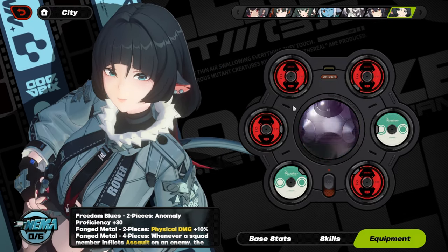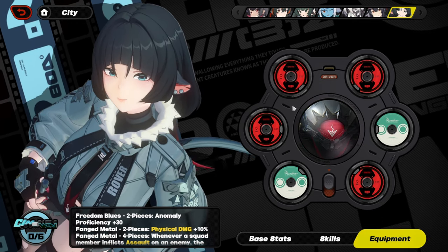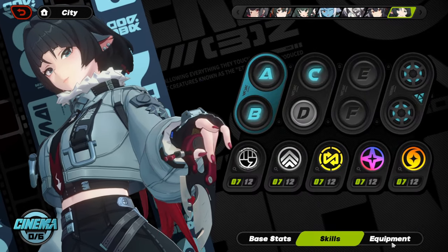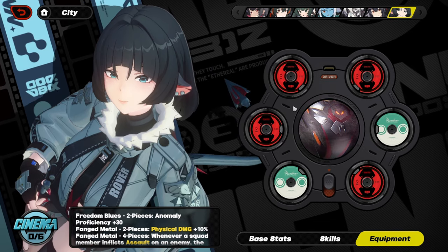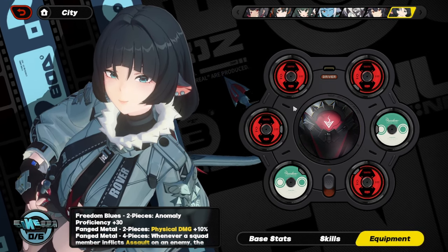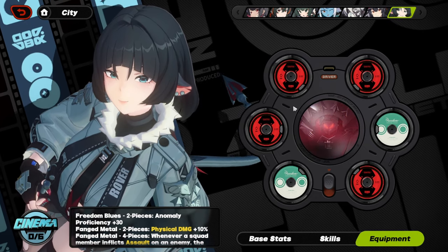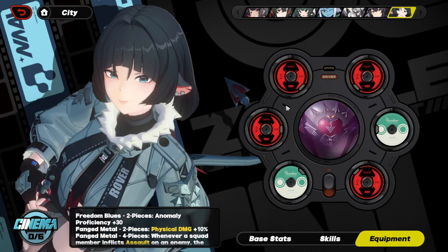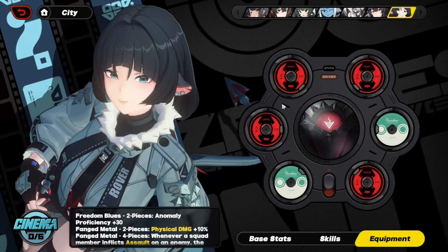At 400 AP she hits very high numbers, and she's not even fully maxed. Fully maxed she'd be at 500 AP, and with her core maxed out too she'd also reach 500 AP. This will be a 400 AP Jane showcase, but I just wanted to show that even without everything maxed she performs really well. With that, we're moving on to Hollow Zero.